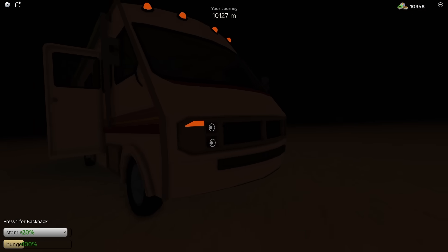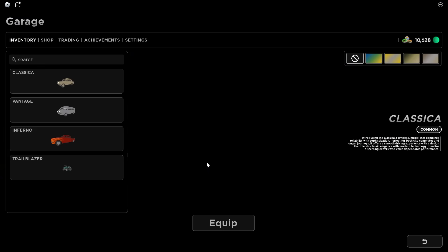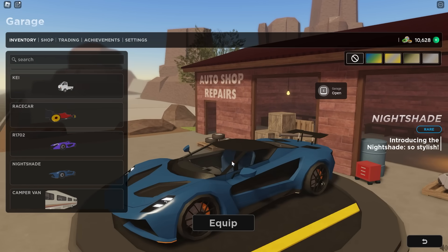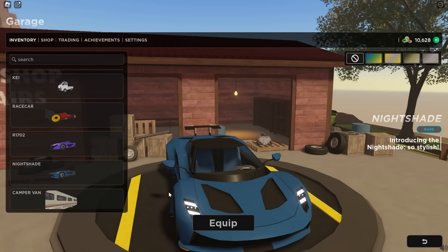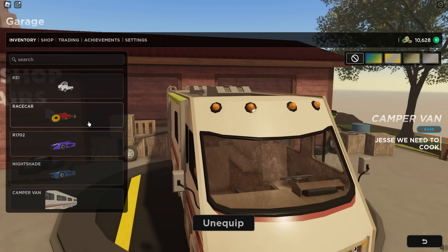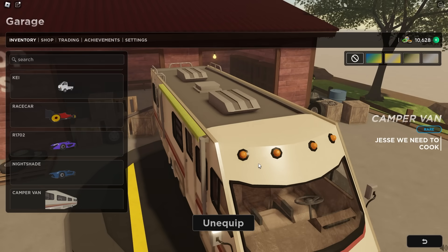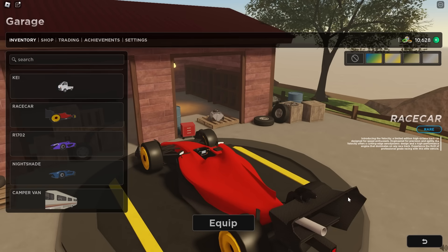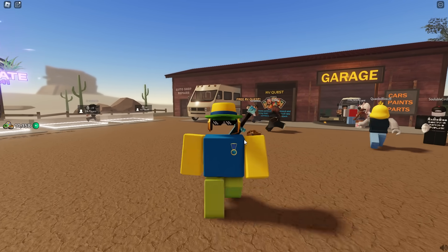Even though you do have to constantly fuel up, I want to test out the van combined with other cars' parts. If I take the engine from the F1 car or the Nightshade car and put it inside the camper van, maybe it will go extremely fast — there are some cars where swapping engines makes them go like 10 times faster. So I might take the Nightshade engine and the F1 wheels and attach them to the van to see how fast it can go. If you want to see me try that, make sure to smash that subscribe button. That's going to be all for this video — leave a like, subscribe, and turn on post notifications. I'll see you all in the next video.